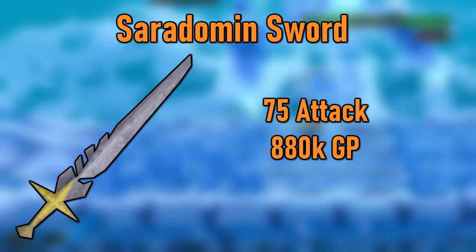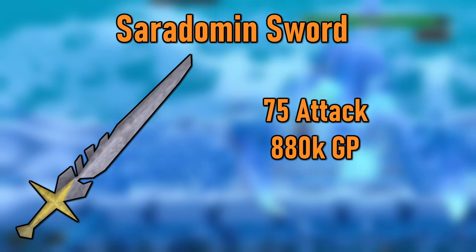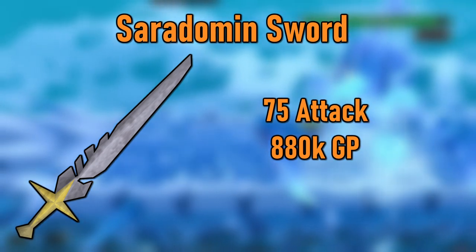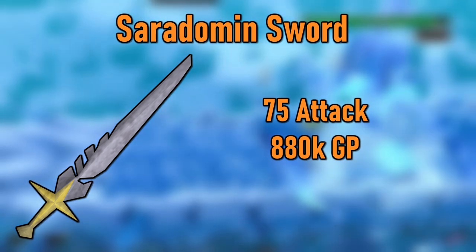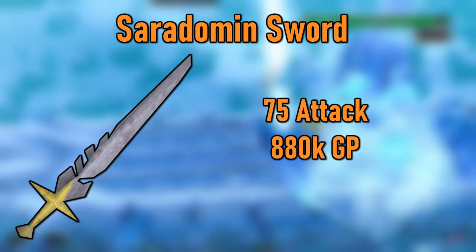This weapon can be obtained by either smithing it at level 70 or it can be bought from the GE for about 740k. At level 75 attack, upgrade to the Ceratoman Sword. This is a super cheap tier 75 weapon that's only going to run you about 880k. A big benefit of the Ceratoman Sword is that it's augmentable and cheap, so it's a great way to get some good, quick invention XP through disassembling.